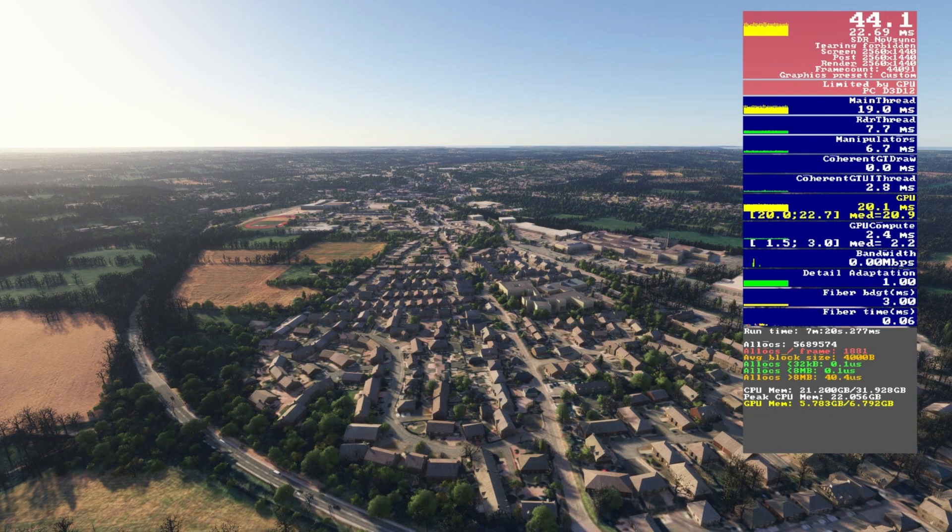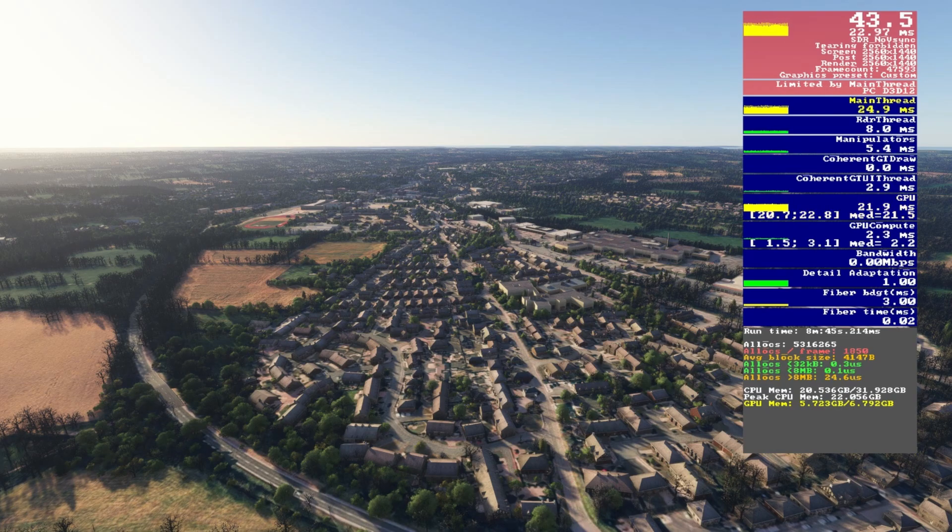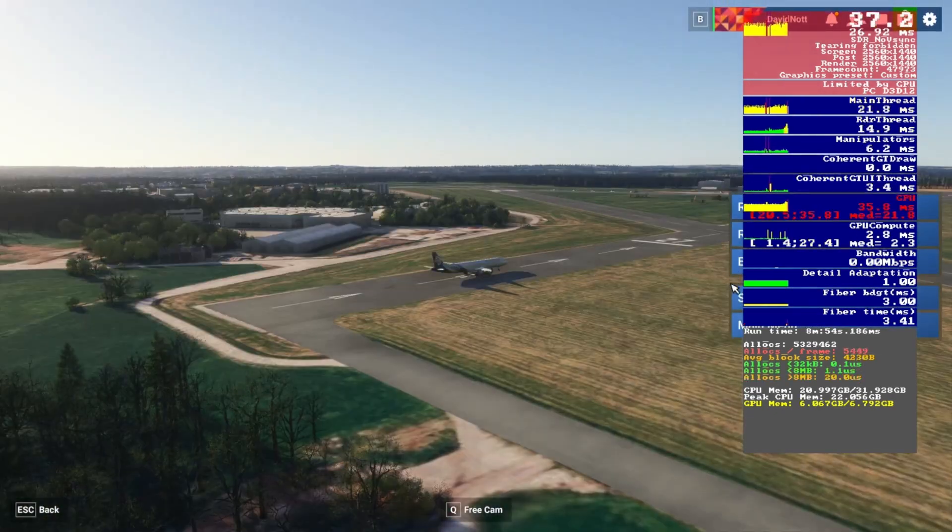Building detail affects the detail and draw distance of generated buildings. Starting on low we're getting around 44fps. Moving up to medium there's barely any impact, and high looks good too. Ultra starts pushing frames nearer to 40fps, so we're going with high. Medium is a decent fallback if your system struggles.